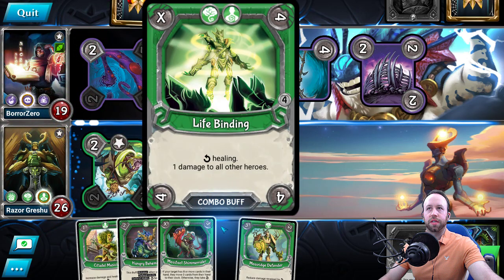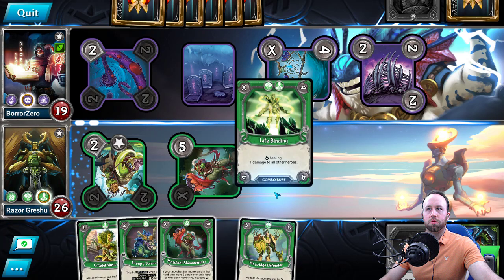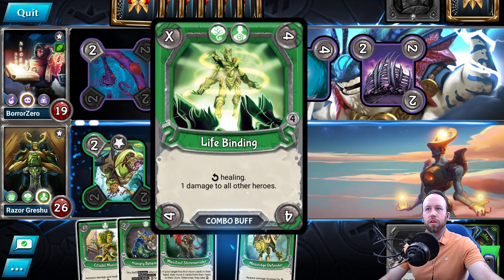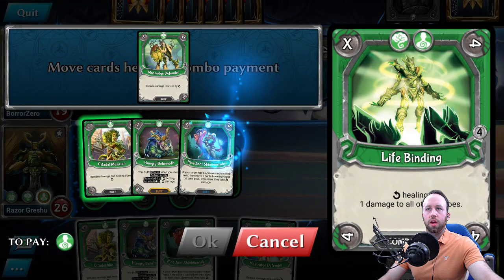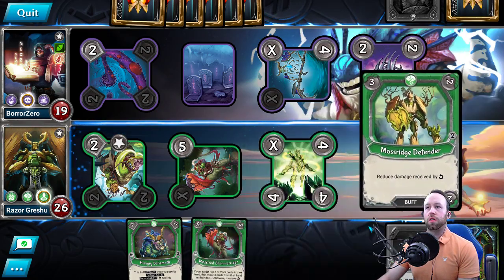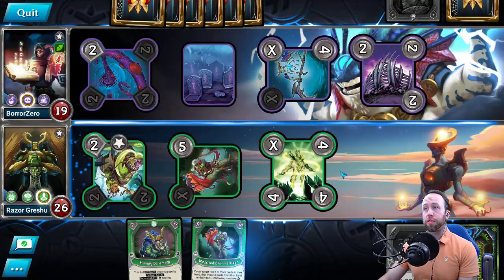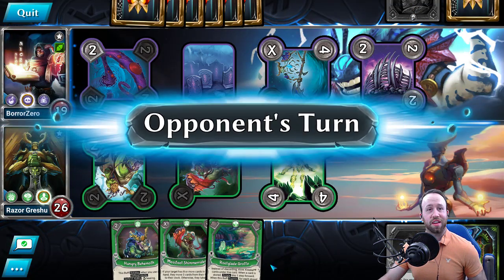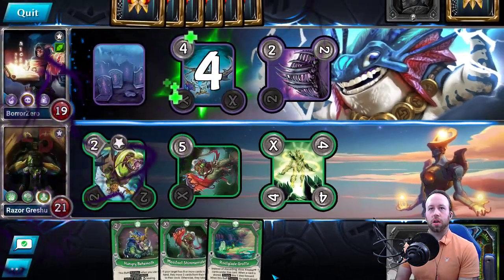Do I use Lifebinding? I'm going to get hit for five. He's used one Shadow Puppet so far, right? Now could be a good time to heal. The Wall of Bones is there, I can't really do anything offensively. All three of his Assassin's Guilds are gone though — that's insane. Another RootGlade Grotto — got another one of those.